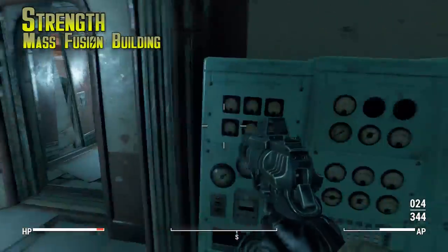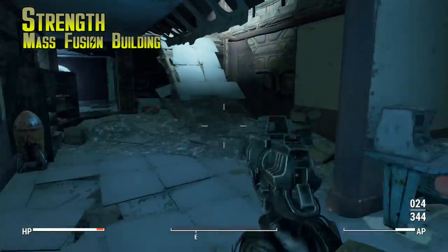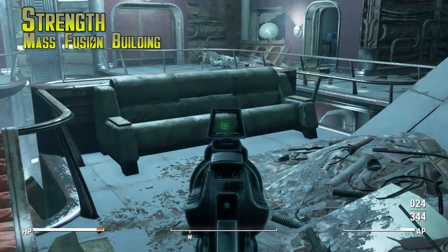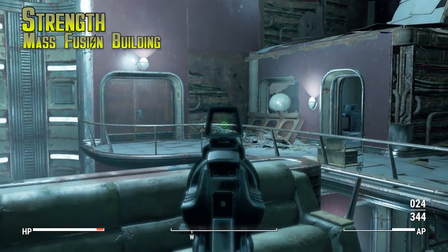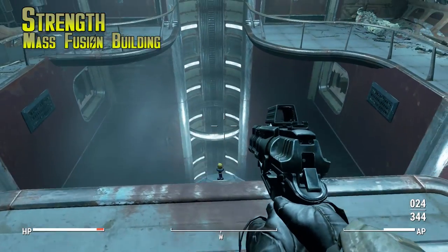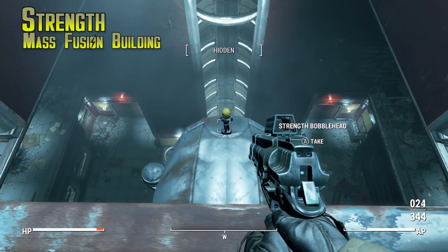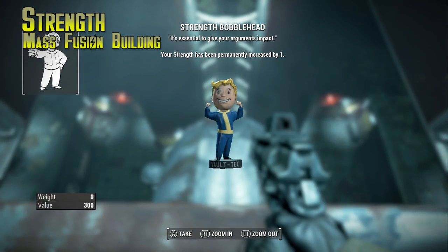Some of them are actually pretty tough, so fight through here — they're kind of high level, you might want to wait a little while before coming here. Get all the way to the roof, you'll see a couch right here, and you'll fight a gunner boss who is wearing power armor. If you jump over the edge, be very careful where you step. You can grab the Strength bobblehead, and there you go — we are off with the first one.